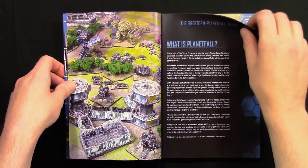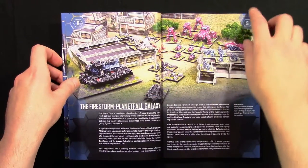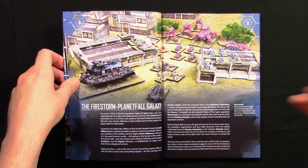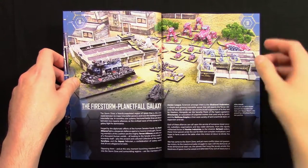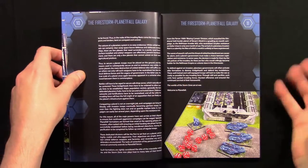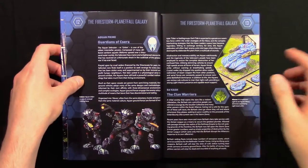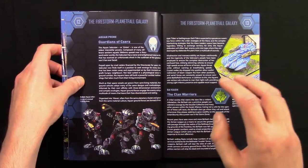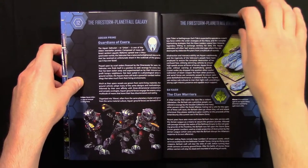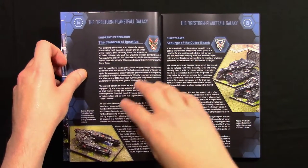This section shows what Planetfall is all about — the galaxy in which everyone's fighting. Remember, people coming to this game might not have played Firestorm Armada, so there has to be some explanation of what all these factions are fighting about. A little bit of fluff on the galaxy, and then we have the start of the faction section. It's nice that the Alliance races are included in the main rulebook.